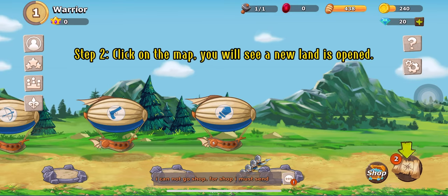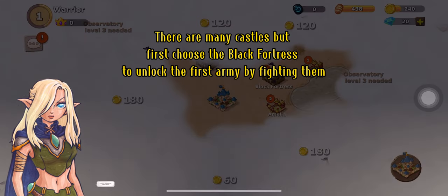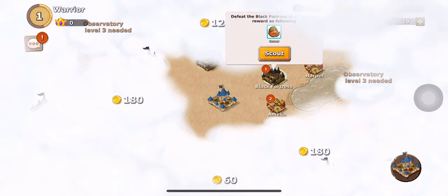Step 2: Click on the map. You will see a new land is opened. There are many castles, but first choose the black fortress to unlock the first army by fighting them.